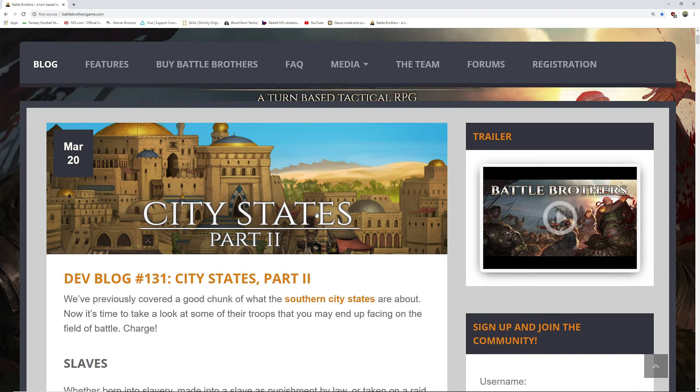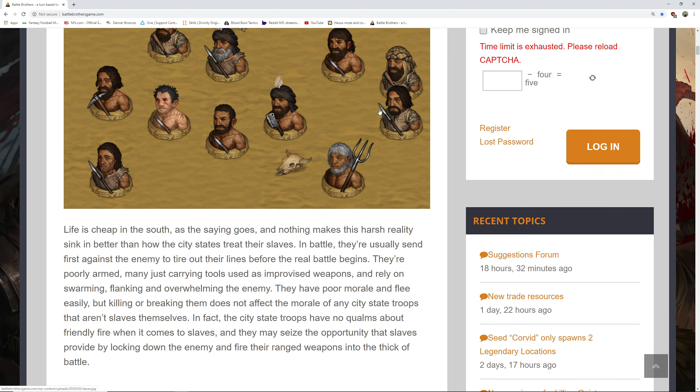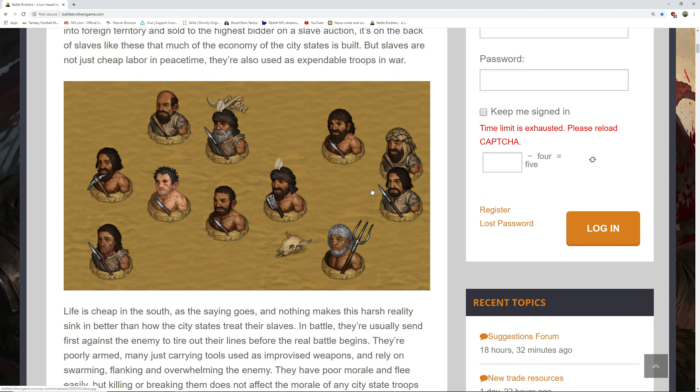So let's swing back up to the top and go over my thoughts and opinions. There were a few things about the slaves that make it really interesting. As the dev blog says, some of them are born into slavery, some made slaves by punishment of law, some taken on a raid. There's going to be something about a bidding system for a slave at auction, which means slaves are not just simply slaves — that's a huge part of this. You could get a slave that was just punished by law, so the price is going to change, we have to bid.